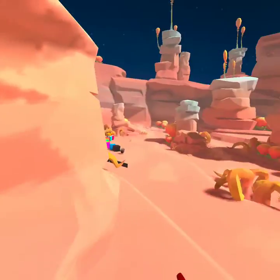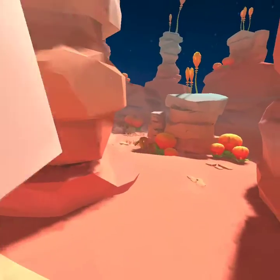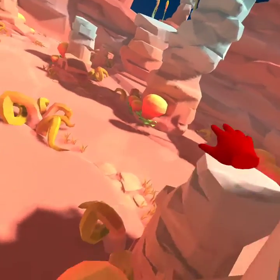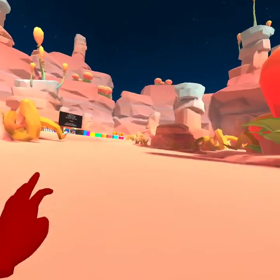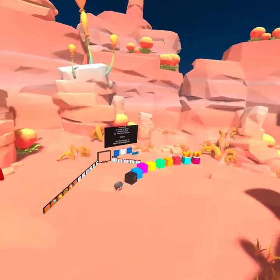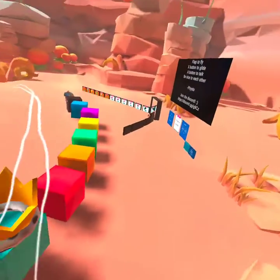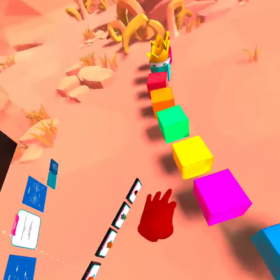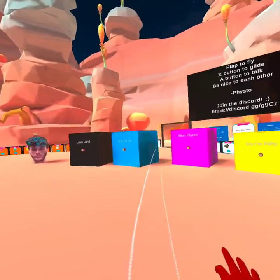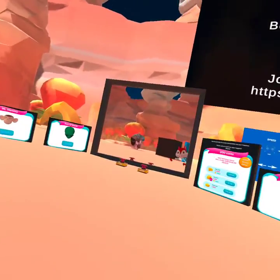You can also glide by clicking X. Let me test — oh yeah, it is X, you can glide by clicking X. See, yeah, we have a trail because we were just holding it. When you hold X you get a trail, so you can just hold X and you'll have a trail behind you if you want.